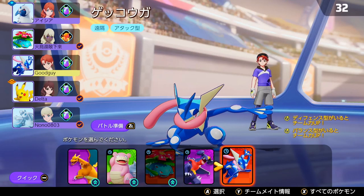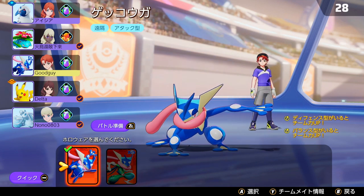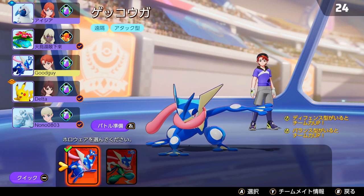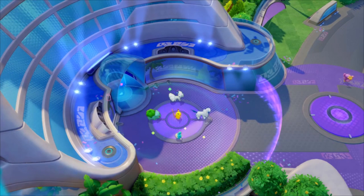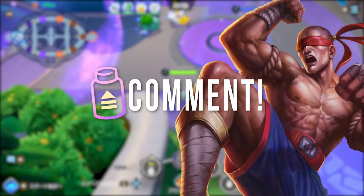Welcome back to another first look at Pokemon Unite. We're playing on the Japanese beta. Going to show off Greninja today, which is probably my favorite out of all of them. Greninja is definitely incredibly powerful. It feels like the Lee Sin of Pokemon Unite.